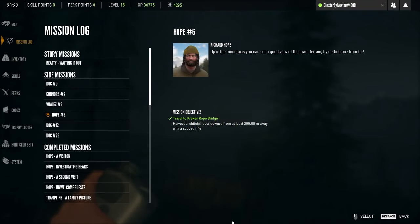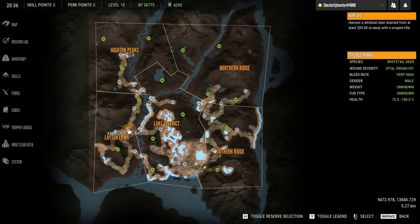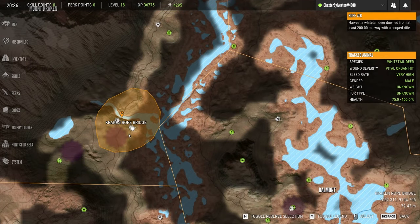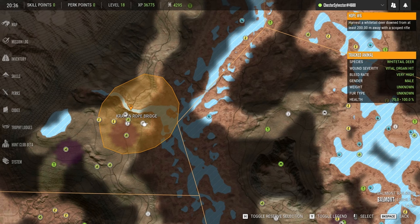For hope number six, I need to get one at a distance. I'll have to travel to Kraken Rope Bridge and harvest a whitetail deer from at least 200 meters away with a scoped rifle. The mission itself is pretty straightforward — I'll need to shoot a whitetail within the highlighted area as long as the shot distance is 200 meters or more.